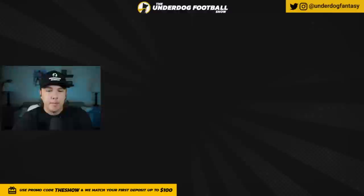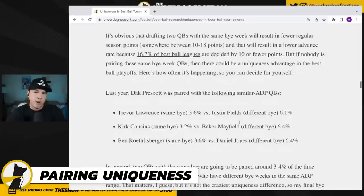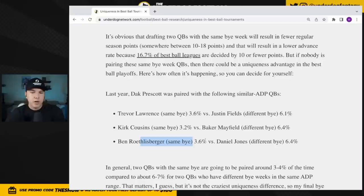One big mistake I've made is that Jalen Hurts and Matthew Stafford share the same bye week — I'm probably losing 15 to 20 points in projections. The difference between advancing and not advancing in best ball is roughly in that 20-point range, so I'm definitely losing some advance rate. However, I am gaining uniqueness. Looking at a case study: drafting players with the same bye week creates a pairing uniqueness advantage — for example, Dak Prescott and Ben Roethlisberger sharing a bye were only drafted together 3.6% of the time versus Daniel Jones paired with Roethlisberger at 6.4%. It's a real trade-off.